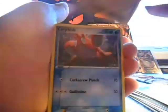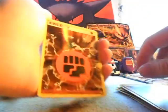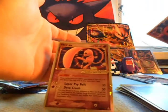Kabuto, Magikarp, Corphish, Barboach, Lilith, Claydol, Goldock, and a Fighting Energy, and a... Ooh, the rare is something good here. A Mew EX.